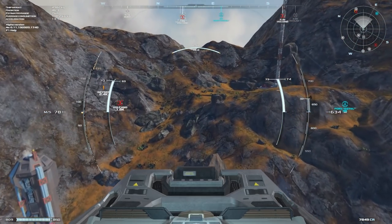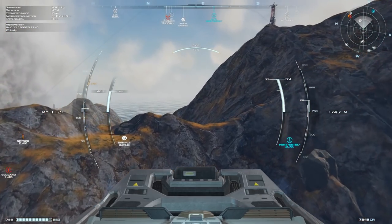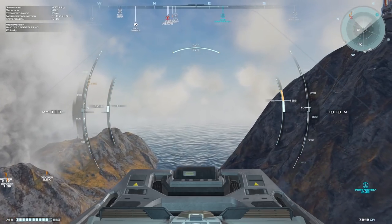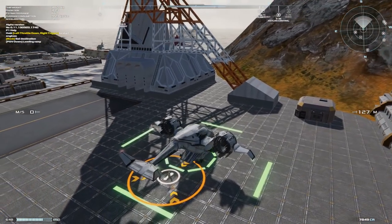We also have different views available to us as we can cycle the camera around the ship. This one here is the inside view — we're actually inside the cockpit — and it gives a nice sense of scale as well as a nice sensation of speed.